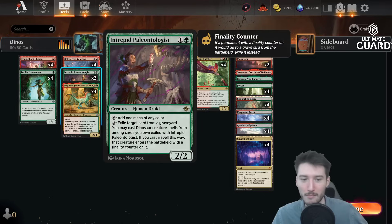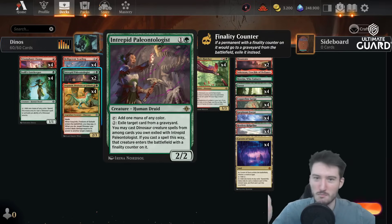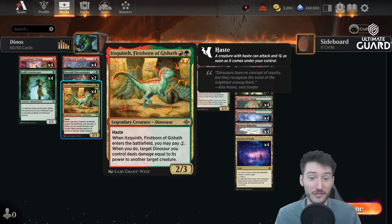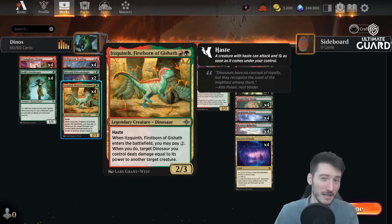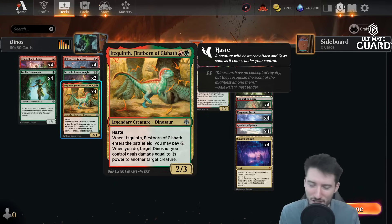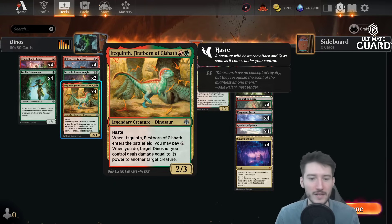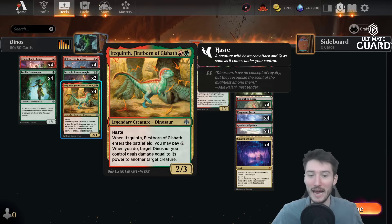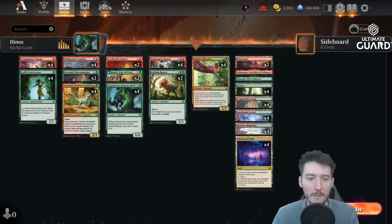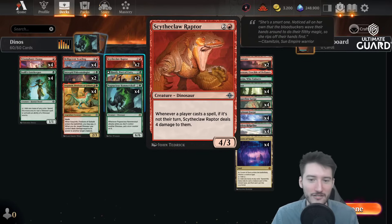We have some nice two-drops here. The Yearling is good, but the Anser — the two-drop — is very nice: it gives you graveyard interaction, mana ramp, and late game also recurs your dinosaurs for some mana. We have the Firstborn of Ghisath — phenomenal limited card — another early removal spell or later a bigger removal spell together with a dinosaur. It's a legend, which is kind of weird, so it will come up that you play two and have to sacrifice one.